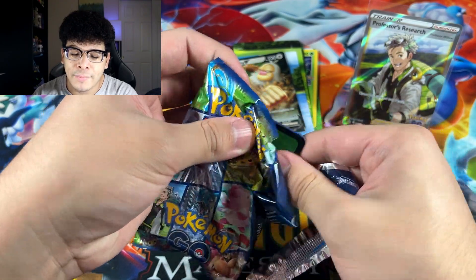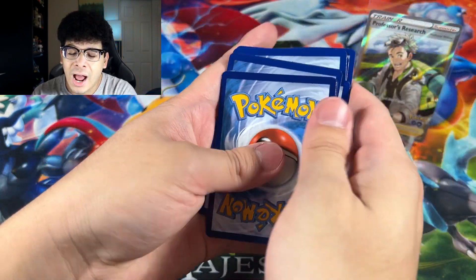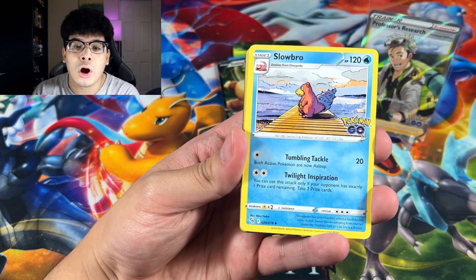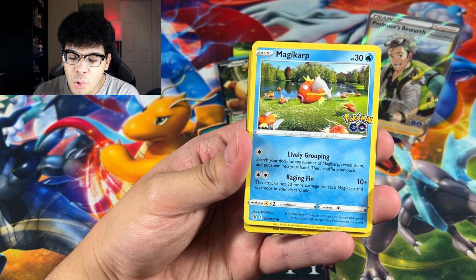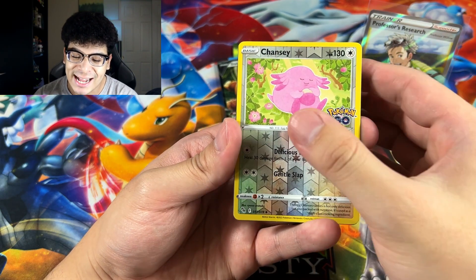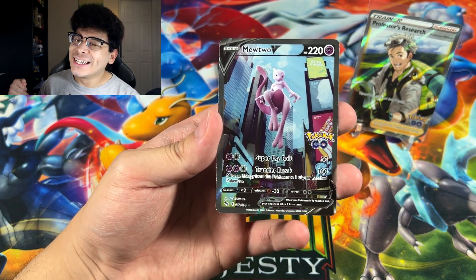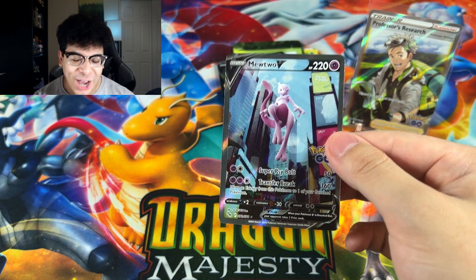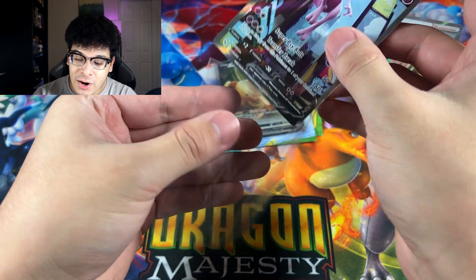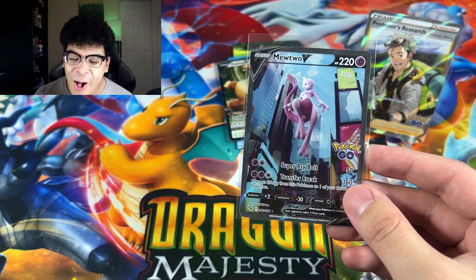It's not gonna take out the Full Art because it's a Full Art, and it's probably worth double, maybe even triple the Slacking V — not by a lot because a lot of these Pokemon Go cards are actually pretty easy to pull. But there are some cards that are very difficult to pull. We got a Chansey... and we got the Mewtwo Alternate Artwork! Let's go! We did it, ladies and gentlemen, we pulled it! Let me sleeve it up first. We got the Mewtwo Alternate Artwork!